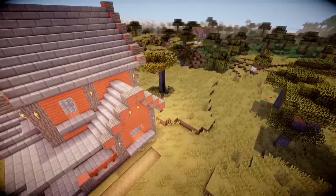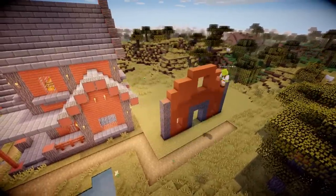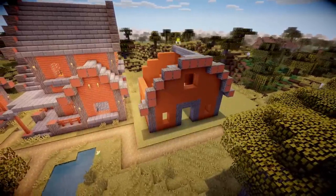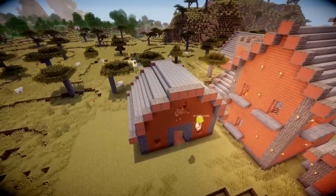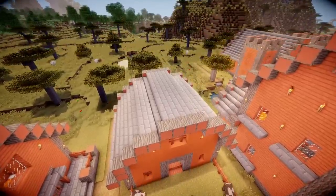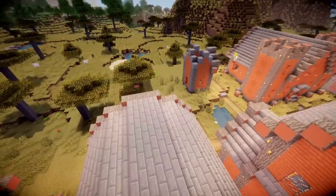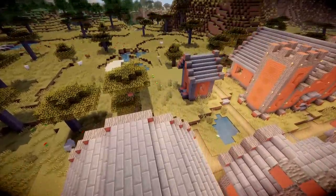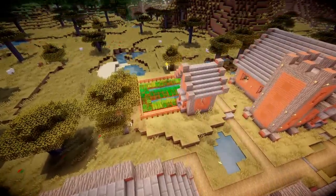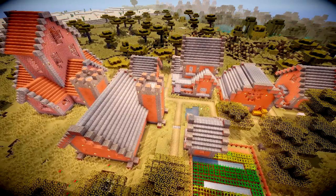For the big farm, I made a barn to keep the animals, which feels different from the other villages. It's made from orange terracotta rather than acacia planks to keep that orange theme. I also added a smaller farm with a tiny hut entrance and a load of crops. You can see the variety in shapes and sizes of the buildings, which I really like about this village.